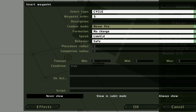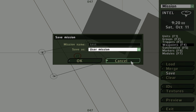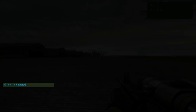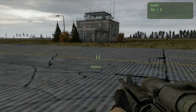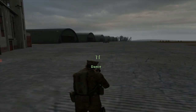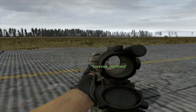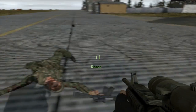And set it to never fire. Let's test that out — we'll just click preview and disable the AI so the other guys don't shoot him. Normally he would just follow the waypoints, but as you can see he's trying to engage but I made him to never fire, so he won't shoot me. That's basically how waypoints work. We'll go back to the editor.